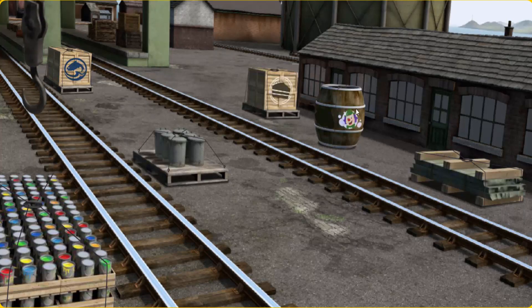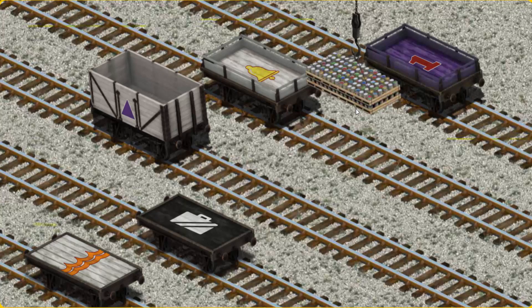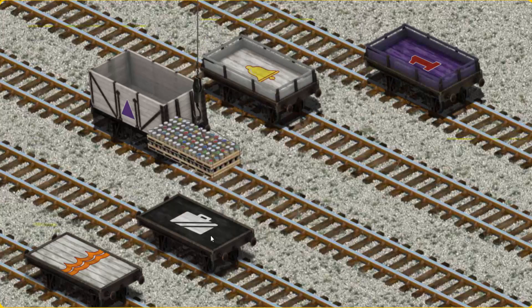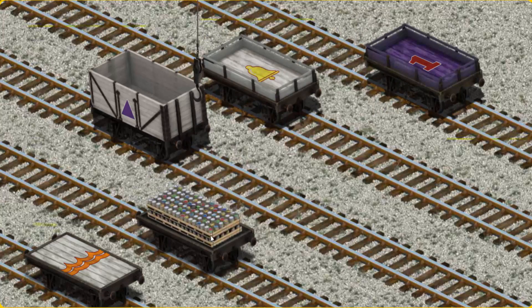You found them! Let's lift and load. Now the cargo must be loaded. Help Cranky find the black flatbed with the picture of a white suitcase. You found it!